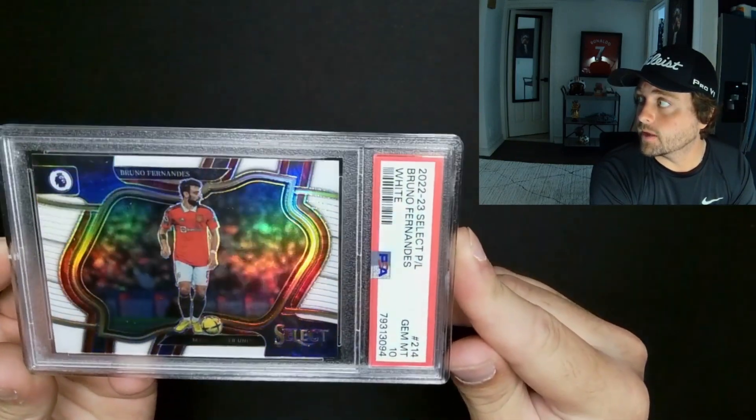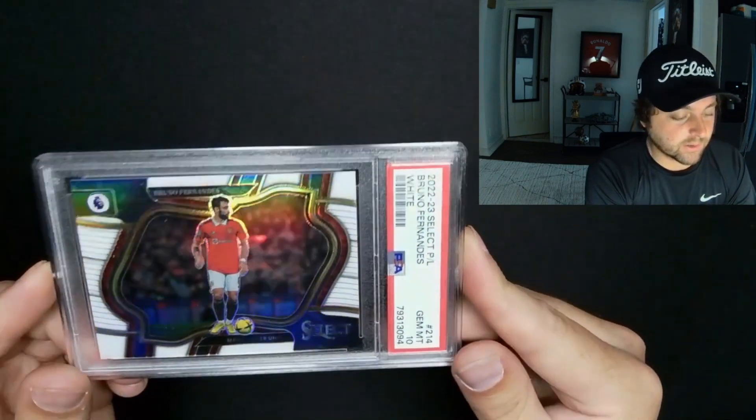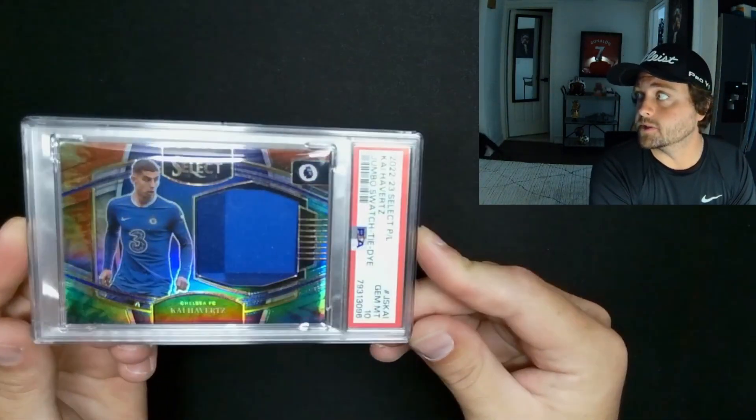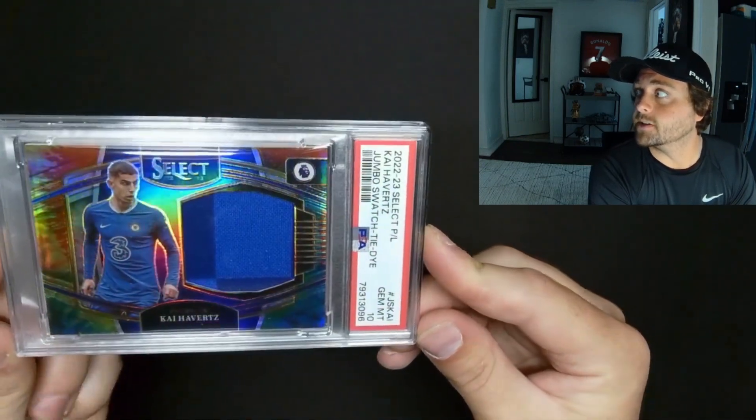Hope that the camera decides to be nice today and focus. Bruno Fernandez field level, out of 20, PSA 10. That one actually already sold on my eBay store for $260. The submission in total was $550, so if you look at it like that, grading your cards is absolutely worth it.